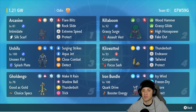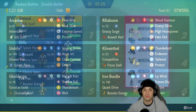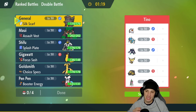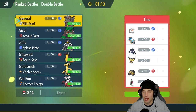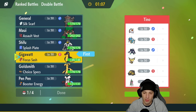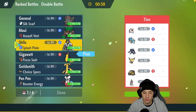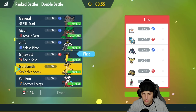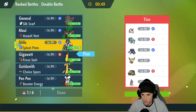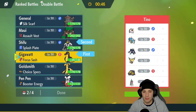Let's hop onto the ranked double ladder and grab some wins with this Competitive Kilowattrel team. First match coming up - I definitely want to use Kilowattrel here. We're going up against a Zapdos and Gyarados team, alongside probably Screens Grimmsnarl, Hippopotas, Iron Valiant, and Landorus. I'm going to lead Kilowattrel - I can get speed control, and if they go into Gyarados or Zapdos I can just drop a nice big Thunderbolt. Urshifu is also great here, so I'll lead Urshifu and Kilowattrel, then bring Iron Bundle in the back with Arcanine.